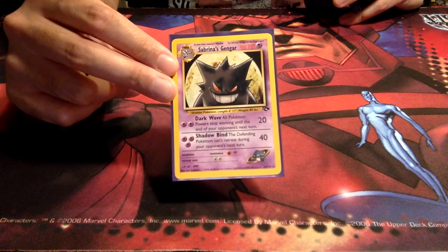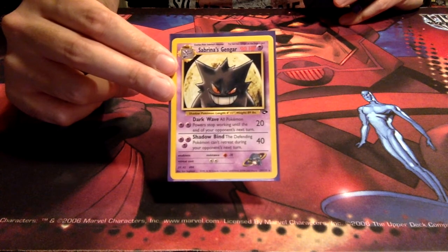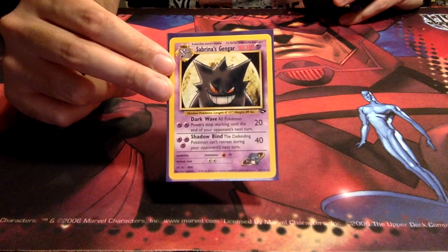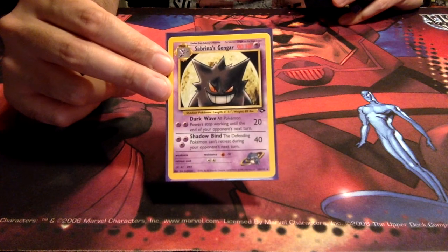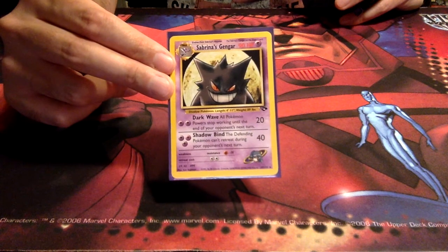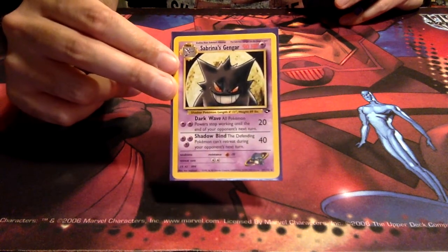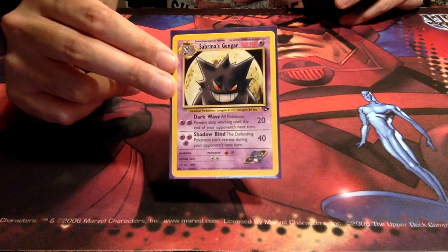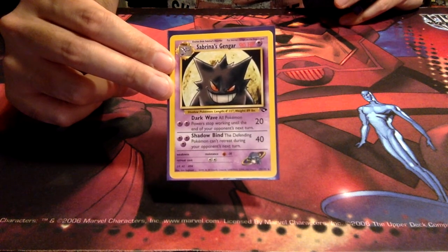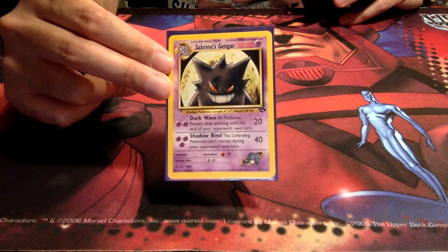This is the Gym Sets Only tiny format that my buddy and I cooked up. You can only run cards from the two Gym sets — Gym Heroes and Gym Challenge — because as it turns out, after putting some thought into it, this is a beautiful microclimate to have some fun. You get away from the plague of energy removals, Cleffa, Promo Mewtwo, Computer Search, Item Finder, etc.